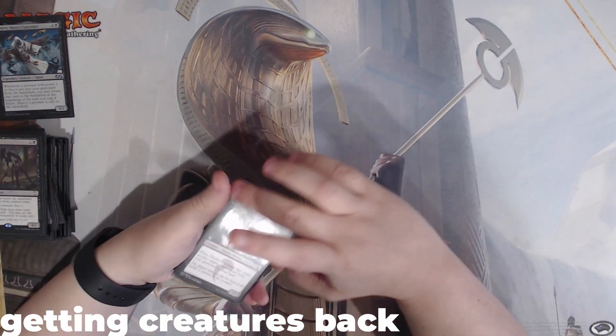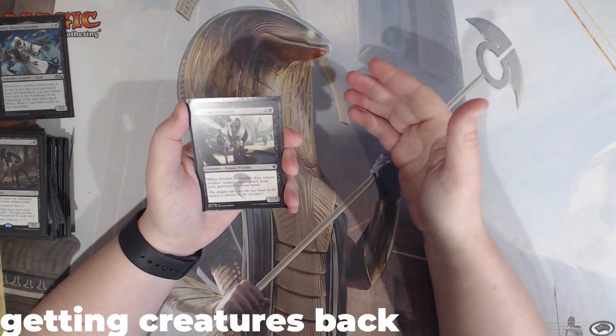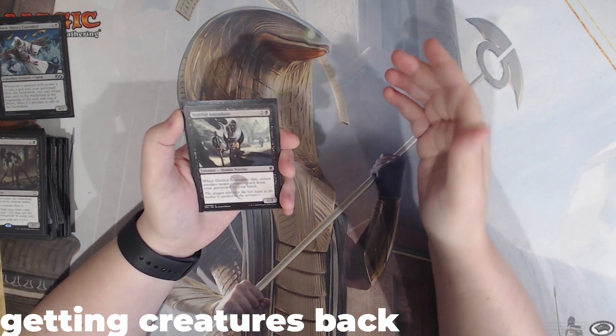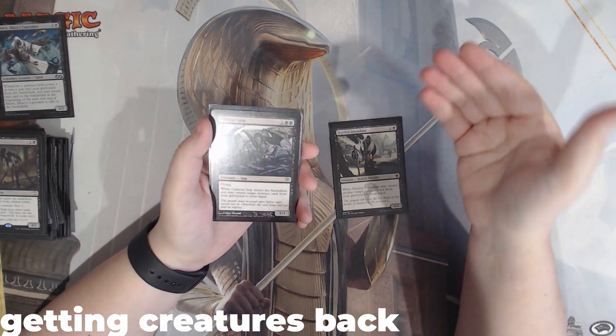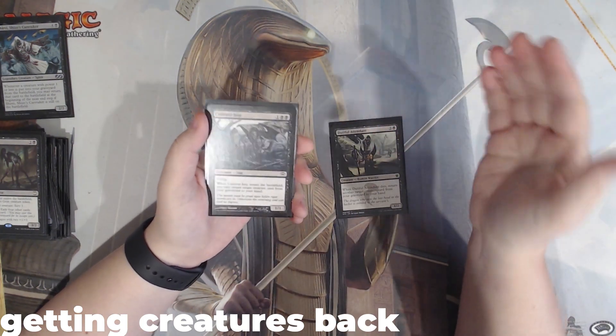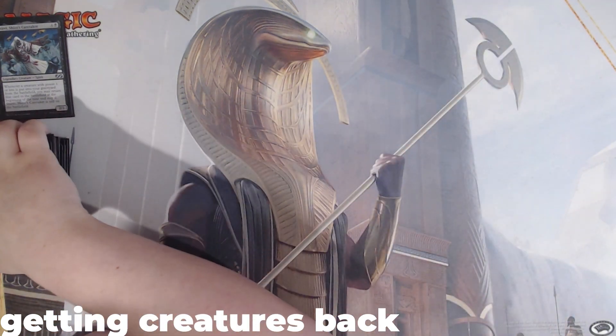How do we get back those creatures that are not power 1 or less? We have Dutiful Attendant — when it dies, we return another creature card from our graveyard to our hand, and it has 1 power. Or Cadaver Imp: it does the same thing but costs 1 black black instead of 2 black, and it's a 1-1 flyer. So we have two ways to bring back those bigger creatures.